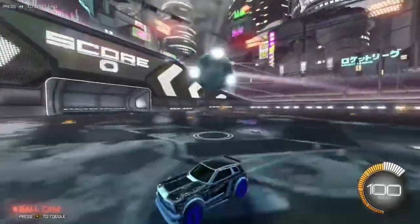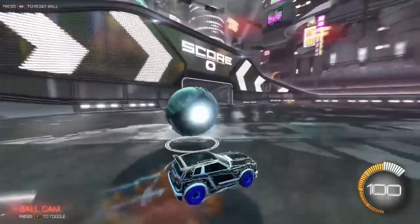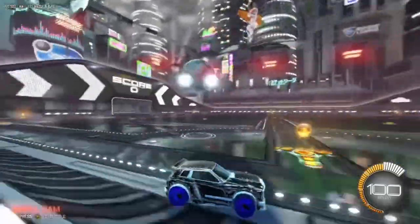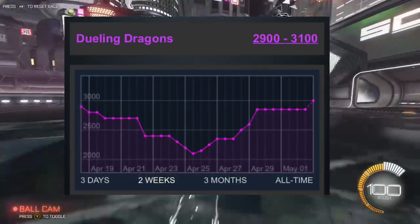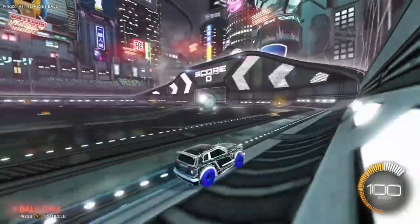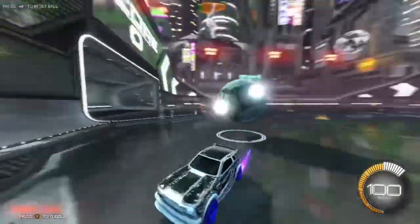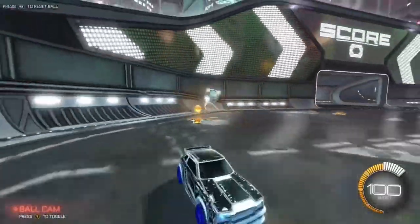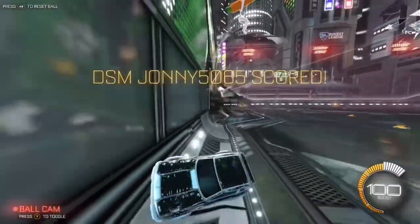Now let's take a look at black market goal explosions such as Dueling Dragons, Hellfire, Sub-Zero, and Optimizer, which are all pretty easy to buy and sell. For Dueling Dragons, I was picking it up for about 200 credits under its minimum value, but that might be hard right now since it's going up a lot in price. It would be easy to get it for about minimum value of 2.9k, then sell it for maximum or even more because it is increasing in value a lot.